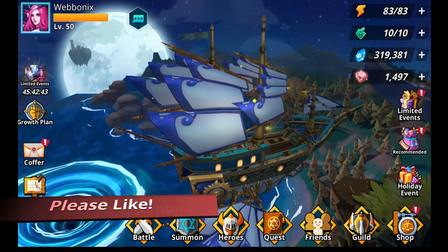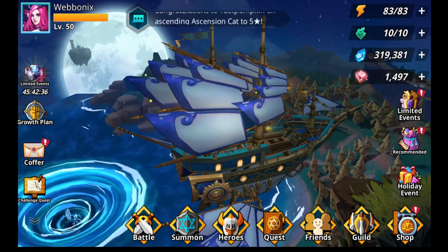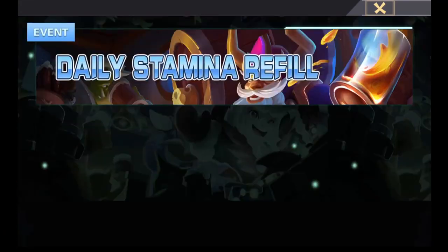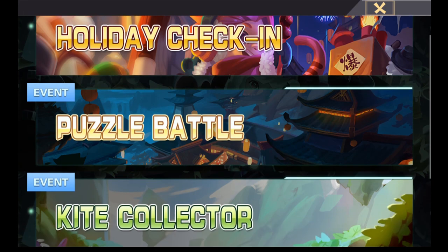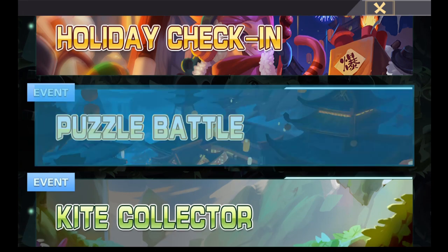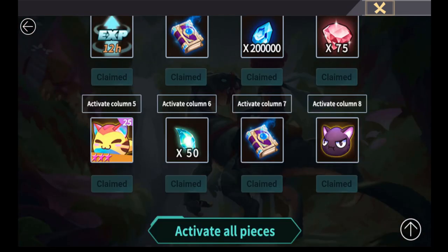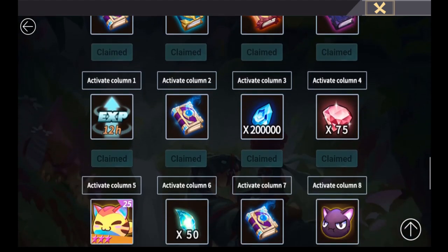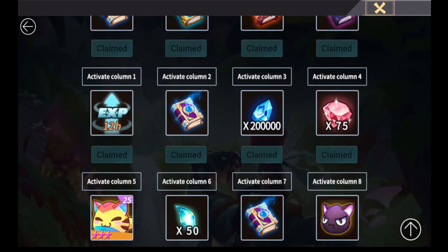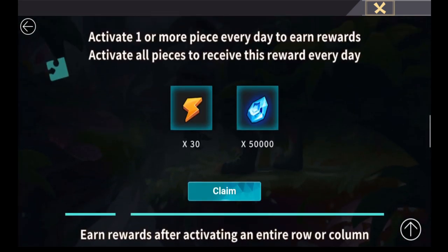These are the holiday events — if we click on the right side of the screen, down here with these presents and pie things. Two new events have popped up. We still have the puzzle battle event which is still active, so if you want to get all these lovely rewards, do this today. Complete your dailies — if you haven't done any up until now, start today for your last chance to collect all these rewards. You get a skill card and an L&D scroll at the end, so it's definitely worth doing.